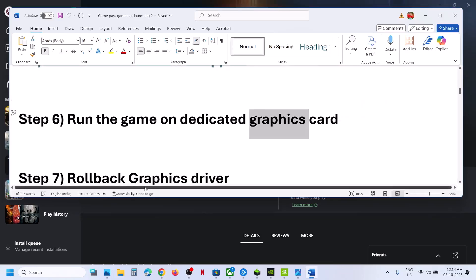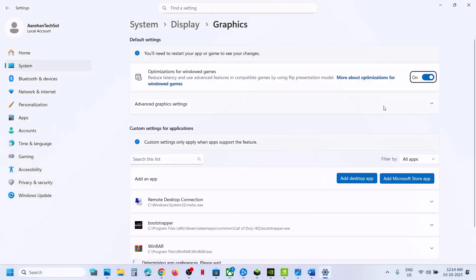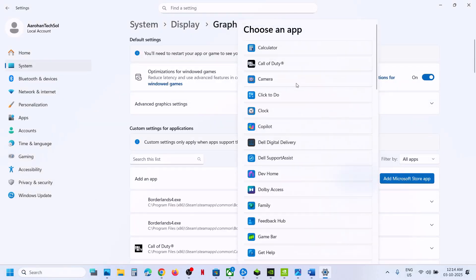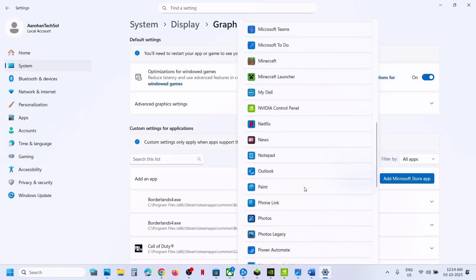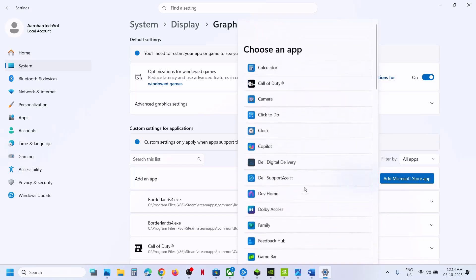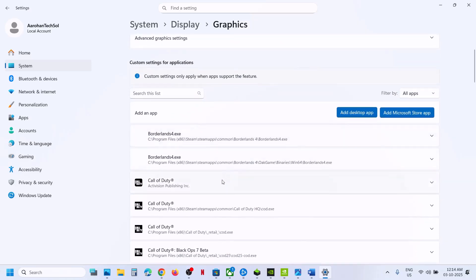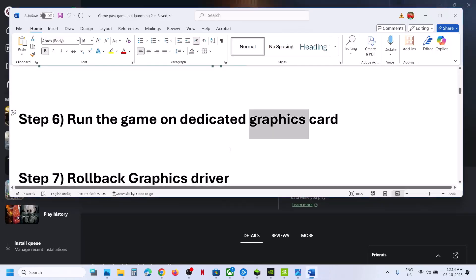Still not working? Run the game on the dedicated graphics card. Type 'Graphics Settings' in the Windows search box, open Graphics Settings, click 'Add Microsoft Store App', find the game in the list, select it, scroll down, click on it, and then select High Performance. Then check if the issue is resolved.